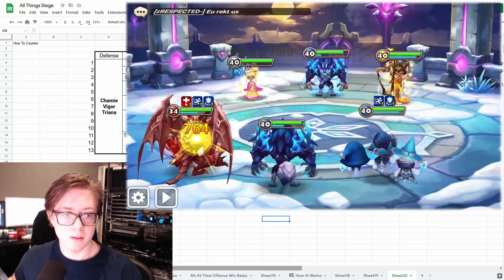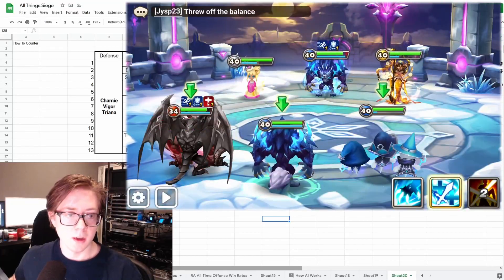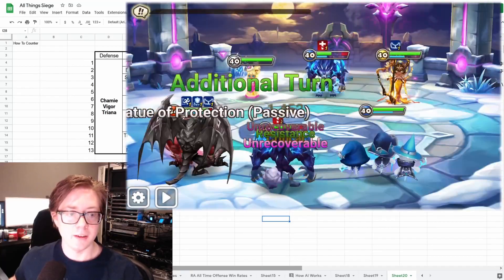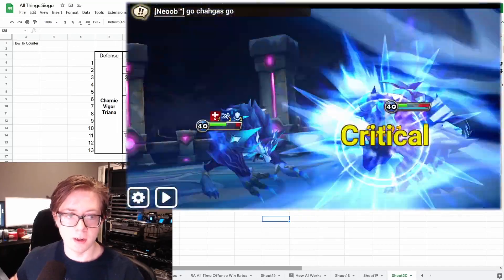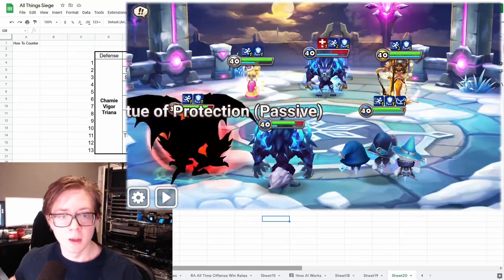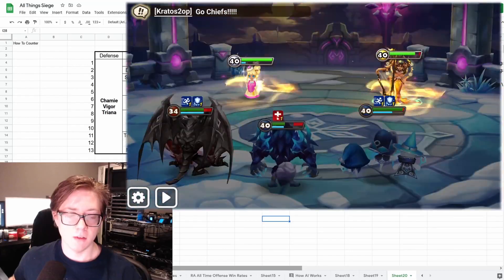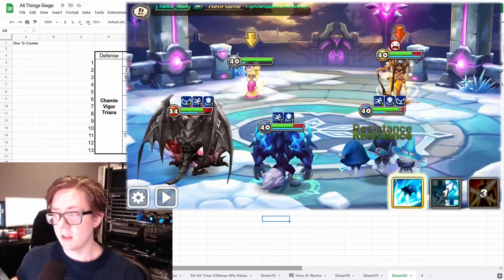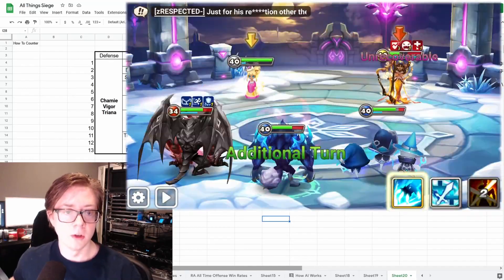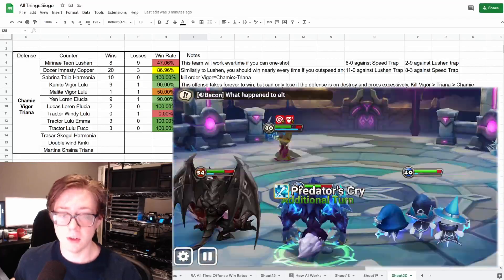Kunai Vigor Lulu is probably the safest of these. Assuming you don't know the rune quality of the people you're hitting, I think it will win pretty much every time. The one loss I had was actually on stream — it was to an excessively proccing Triana, and I was not doing the proper kill order. I kept going for Chami, but eventually I realized I needed to switch targeting to Vigor. The kill order should be Vigor first, then Triana, then Chami, if you're using Kunai Vigor Lulu.